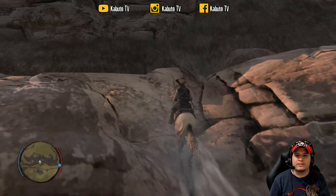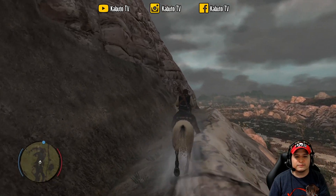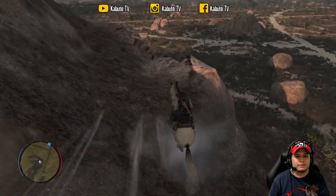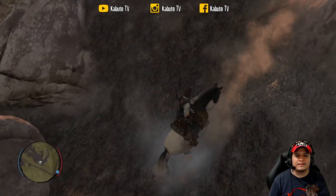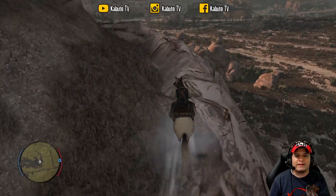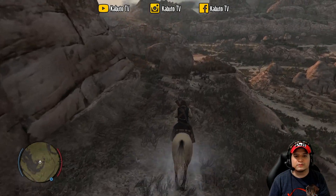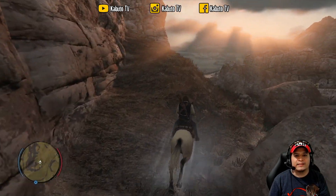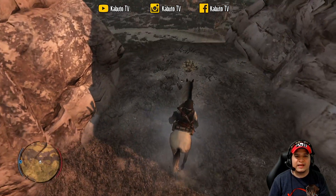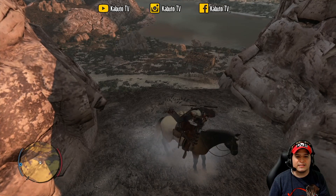Climb up as best you can — you obviously cannot go straight up, you have to follow the entire edge of the ridge. Keep going up and up. I still need a horse — I think a unicorn is what I am still missing. We keep climbing and we are almost in front of the cabin, and here is the treasure.